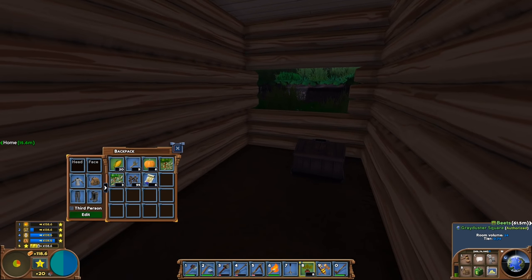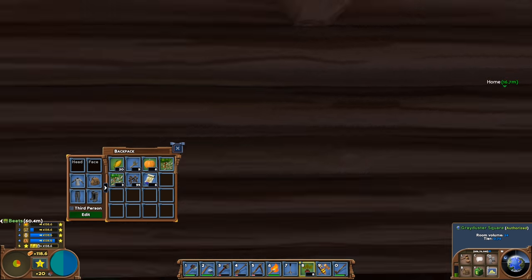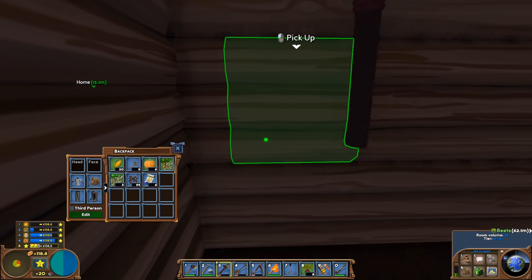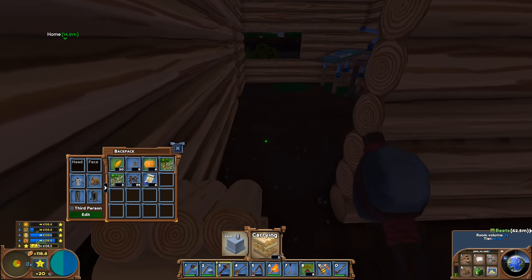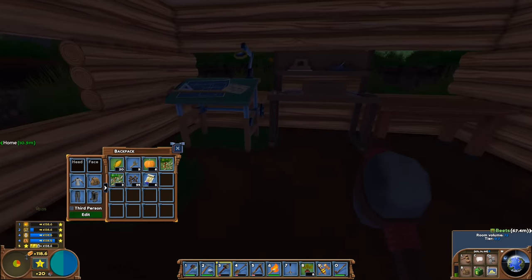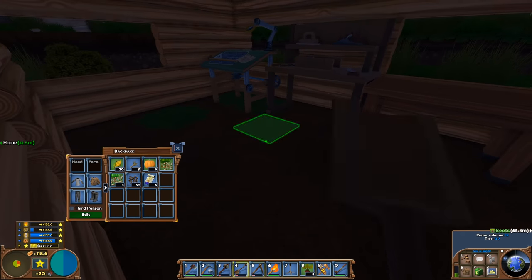Mainly because you can't really put a research table into one of these rooms unless it's three blocks tall. So we definitely want that. Thanks to the commenters who gave both of those pieces of advice. We can knock a wall through here — yep, there we go — and pop that outside for a second.